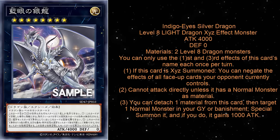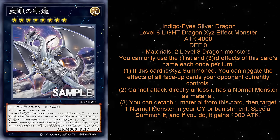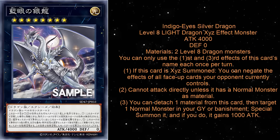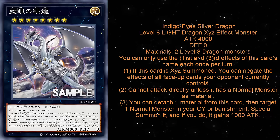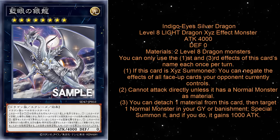The first effect is obviously incredible. The new Primordial archetype has a monster with a similar effect, but this one negates all your opponent's monsters, all their face-up back row, their field spell — basically anything they have on the field gets negated. That is incredibly powerful, especially if you're going second, which is pretty much when you want to make this card.